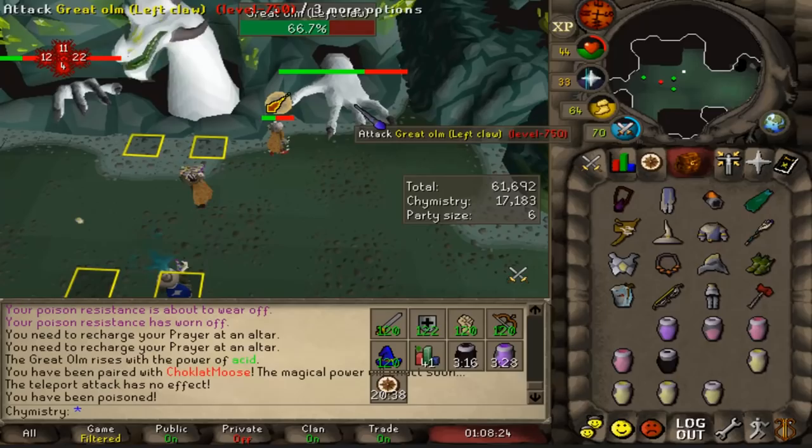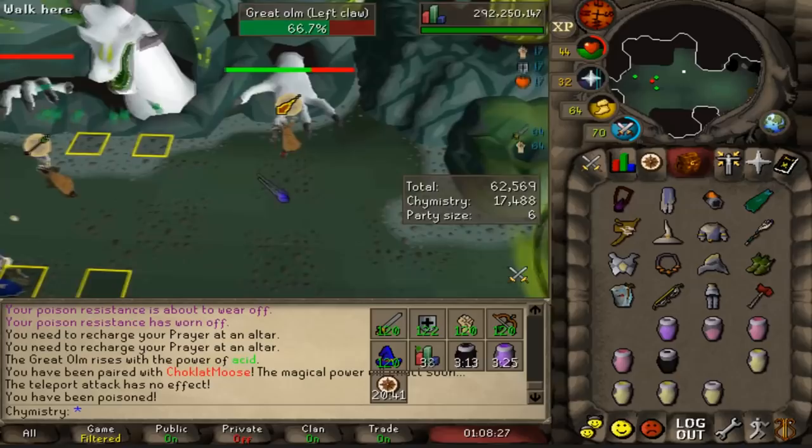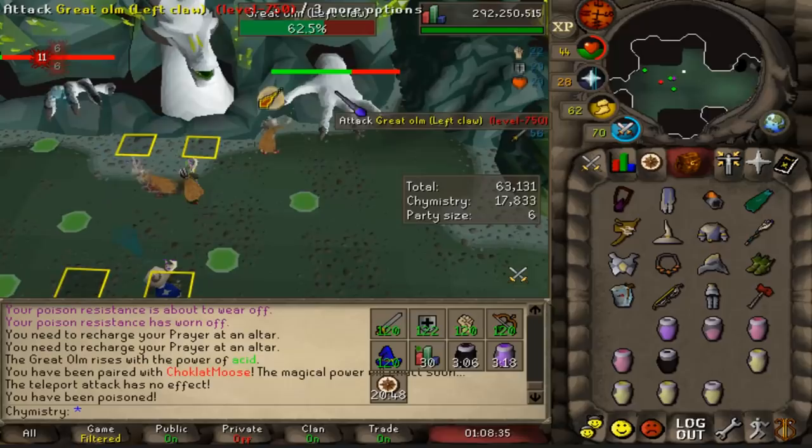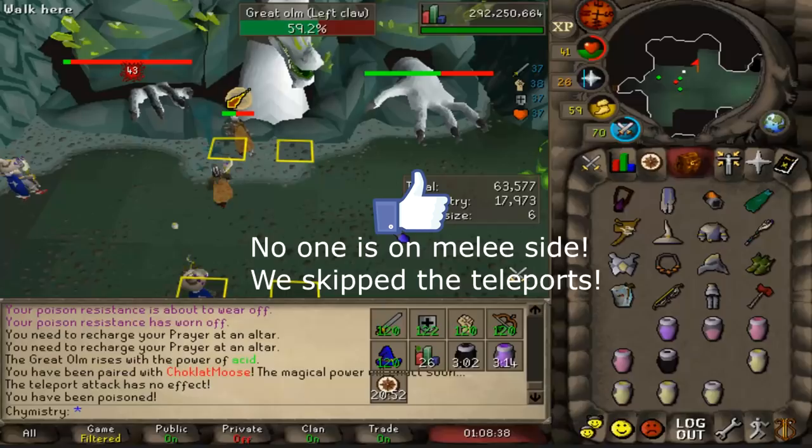Let's go over what it means to be melee set. Pay attention to which way Om is looking when his left claw — the one I'm attacking — starts glowing. Notice that he's looking the opposite direction of my character. That's how I know that it is melee set. When Om does the same thing again, I make sure that I'm on the same side as my teammates while he is making his hand glow again. This time he doesn't do a special attack, because nobody's on the melee hand side at this time.